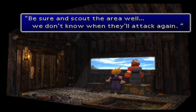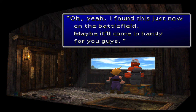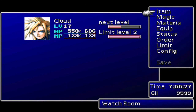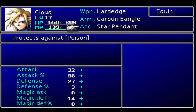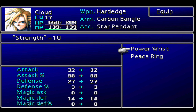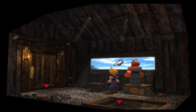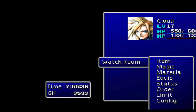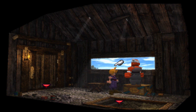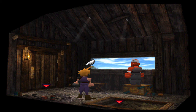I get a thousand bucks for that. And for winning, we get a peace ring, which is actually a pretty good accessory at this point in the game. It prevents Berserk, Fury, and Sadness, and gives strength plus ten. I'll put that on one of my other guys for sure. Now I'm gonna meet you back at Junon and we'll continue with the story.